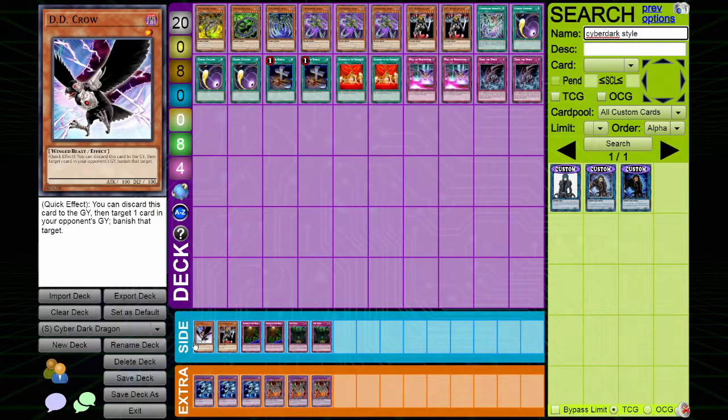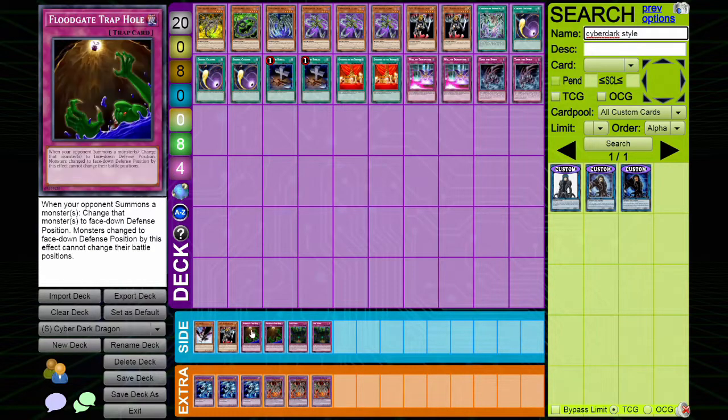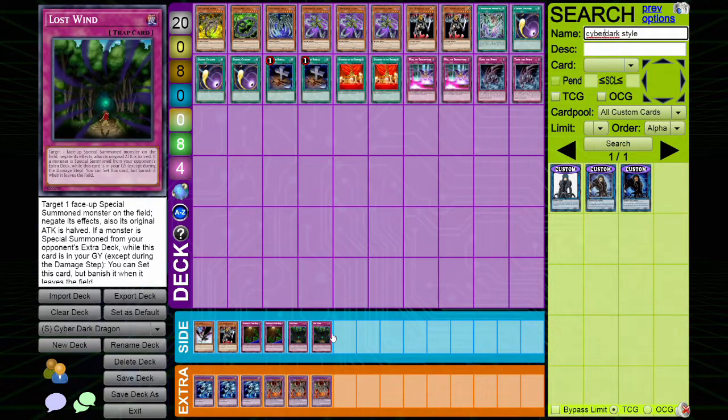The side deck has DD Crow for pesky graveyard cards — I've mainly used it to hit the ritual spell from the Cyber Angel deck. A third DD Warrior Lady is in the side deck for the SPA matchup. Floodgate Trap Hole is in here for SPA, Cyber Angels, and pretty much anything I can utilize it for. The Lost is in here for extra deck summoning decks or any deck that really special summons a monster, since it can target any special summoned monster.